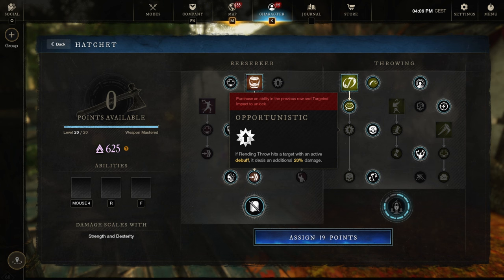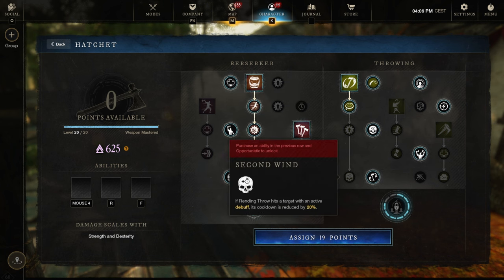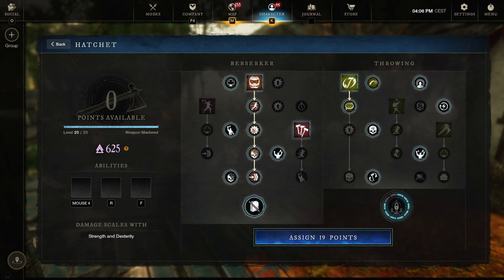Skipping out on Opportunistic and Second Wind — it's not a big loss. And that's it for the Ineat throwing build.